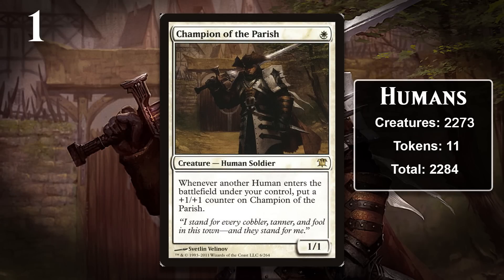And at number one, surprising no one, is another race: Humans, who Wizards considers the representative race for white. I think this designation is a little puzzling since humans, while they do appear in white more than anywhere else, don't do so by a wide margin. Humans appear in every color, which is meant to convey their fairly adaptive nature, so I really don't feel like they're actually the representative race despite Wizards designating them as such. Because humans appear in so many different colors, it's hard to see how white philosophies are embodied in all human cards. Humans received tribal support on both visits to Innistrad, and right now there's a tier one Humans deck in Modern.